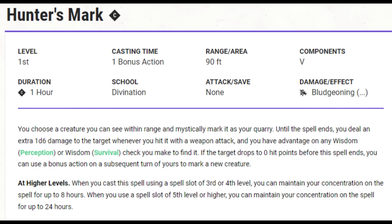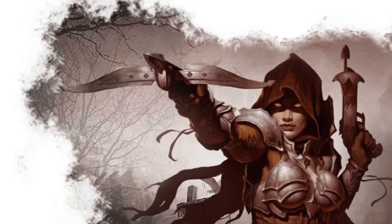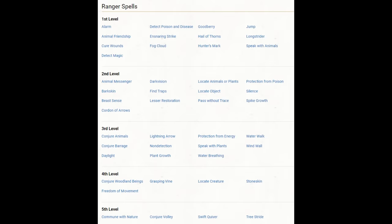Not just the initial casting, but you're changing targets regularly. The theory is that if the ranger was to take Crossbow Expert to get an additional attack as a bonus action using a hand crossbow, it's going to be a way more effective way to deliver damage with your bonus action than using Hunter's Mark is. Spells are versatile, and I agree there may be other ranger spells you would rather concentrate on.